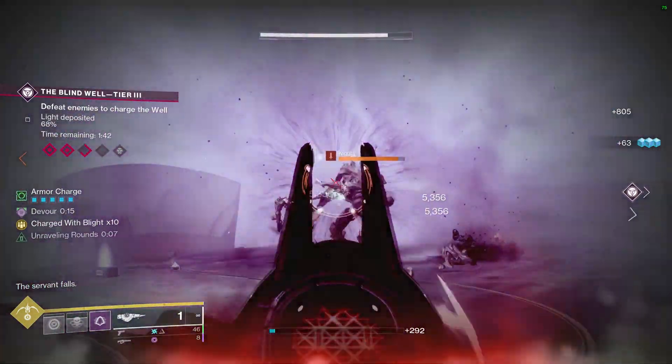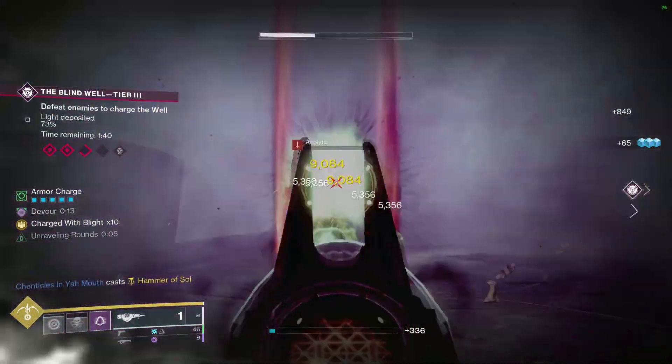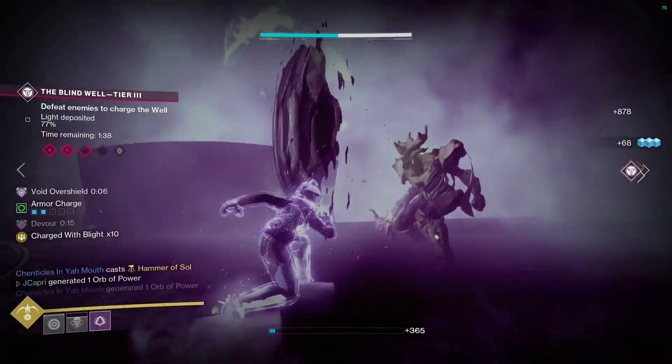There is no more Blessings of Light — they took that away. You can use it in Well, but that's a super, so you can only use it when you have your super? That's kind of crazy.